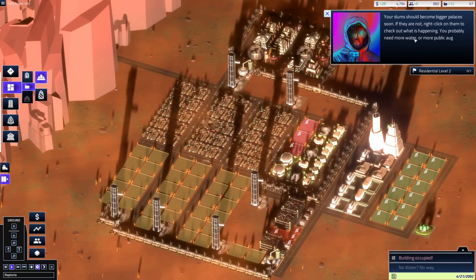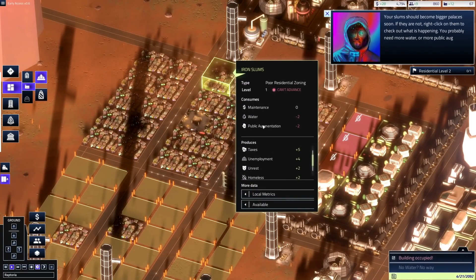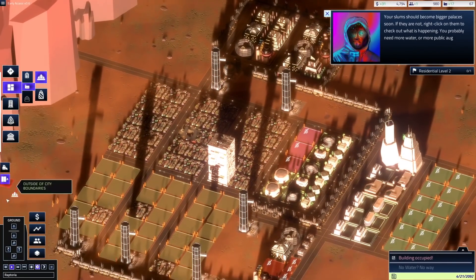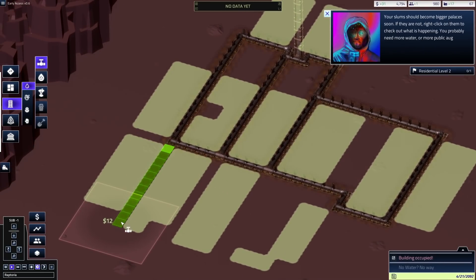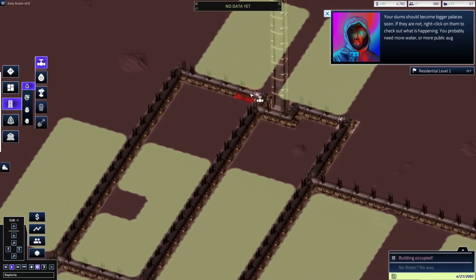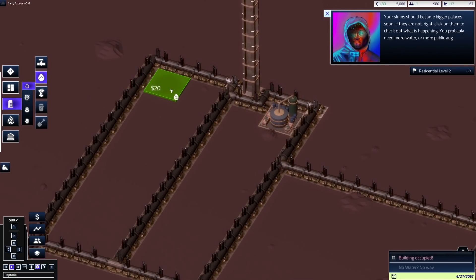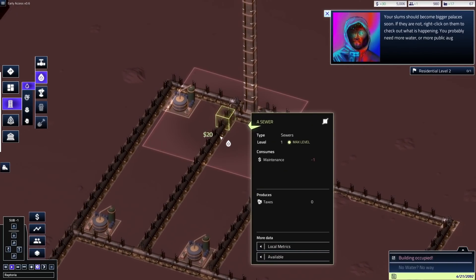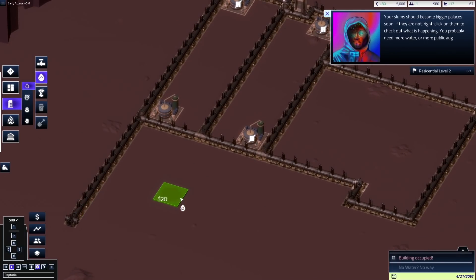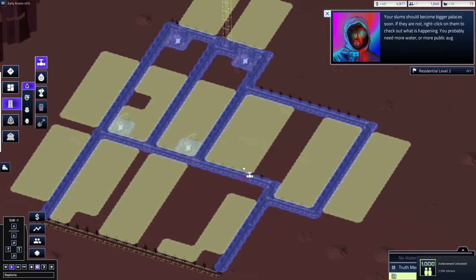Your slums should become bigger places soon. If they're not, right-click on them to check out what's happening — you also need more water or public aug. Level one can advance — why? Water negative two, public augmentation negative two. Let's do an underground piping system and make sure everything's completely covered. Under commodities, sewers. We'll just build another underground water facility here. As we build our underground facilities, we'll add a couple of those — we don't want to run out of water. Let's see if that helps out and get water where it needs to go. We have a thousand citizens now — new Steam achievement unlocked!